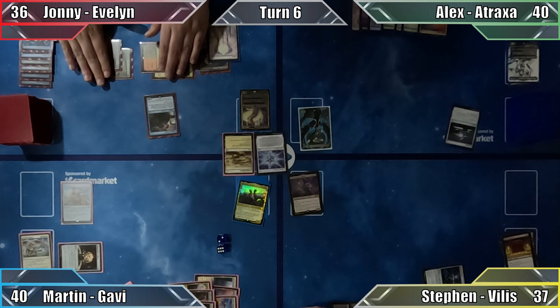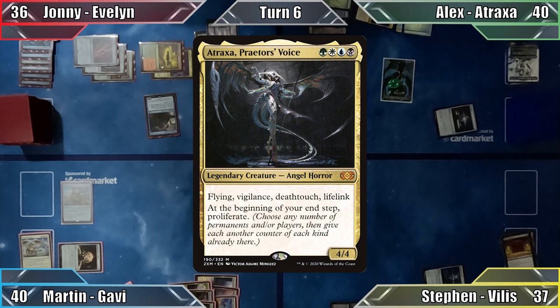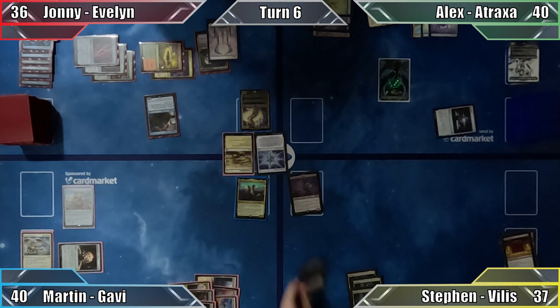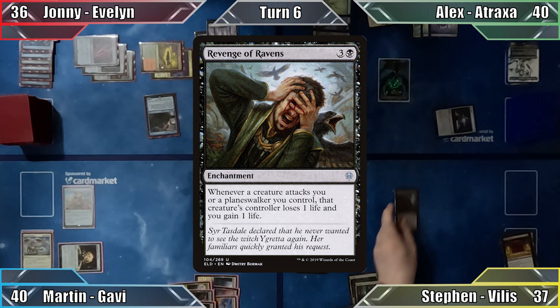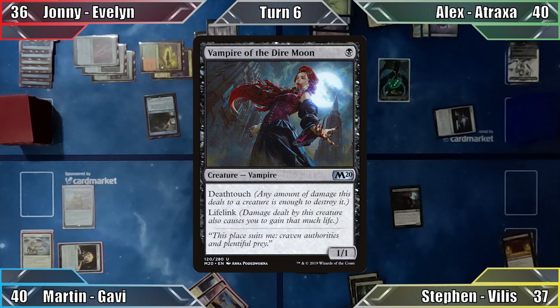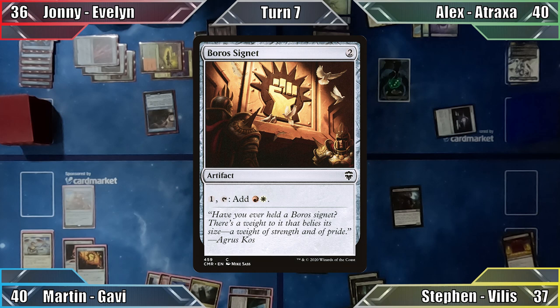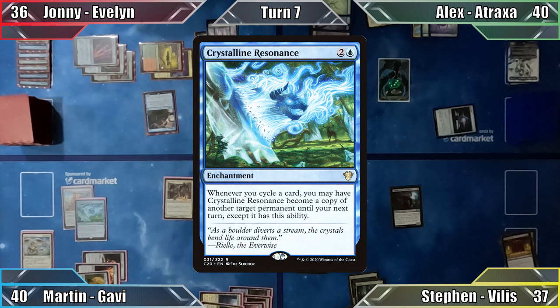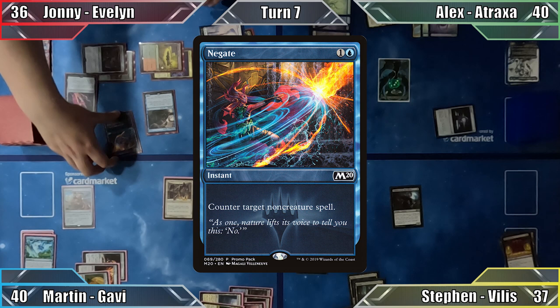Alex plays a Swamp and recasts Atraxa using Opal Palace's ability. She enters with 2 +1/+1 counters, which Alex proliferates before passing. Steven casts Revenge of Ravens, a card hated by token players everywhere, then casts Vampire of the Dire Moon. Still 1 mana short of casting his commander, Steven ends his turn. I start my turn by casting Boros Signet, followed by Azorius Signet. I then cast Stoic Champion and Crystalline Resonance — but Johnny counters my enchantment with Negate, flickering his Arcane Signet with Displacer Kitten. Deeply saddened, I pass to Johnny.